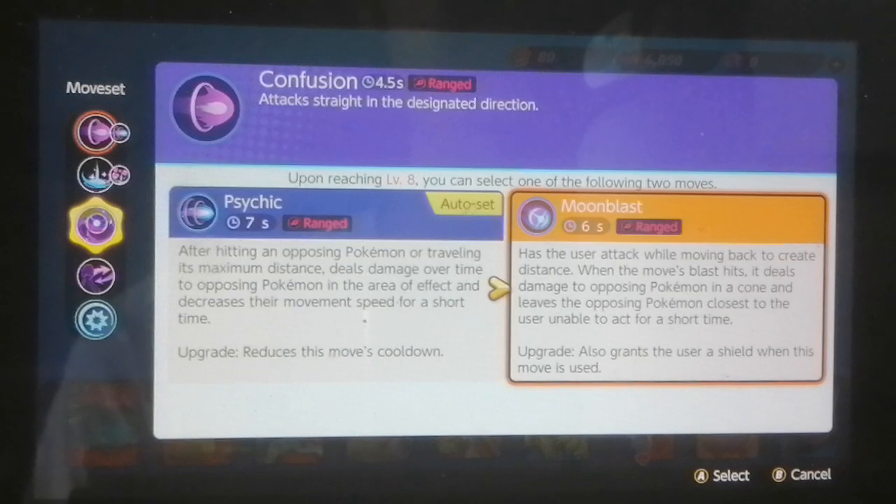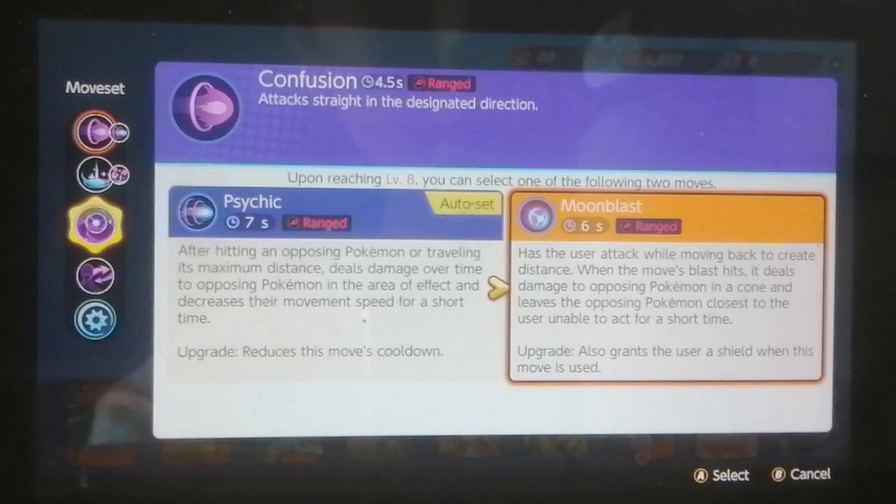But Moonblast - I feel like it's gonna be better. It has the user attack while moving back to create distance. When Moonblast hits, it deals damage to opposing Pokemon in a cone, and leaves the opposing Pokemon closest to the user unable to act for a short time - that's gonna be a really good support move because it stuns. The upgrade also grants the user a shield, so that's more of the support set.